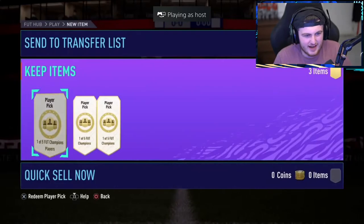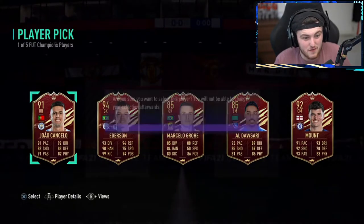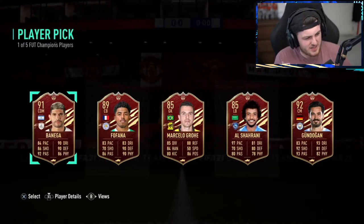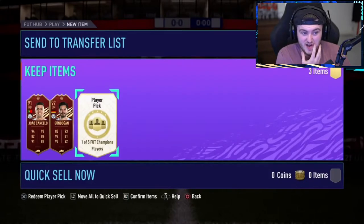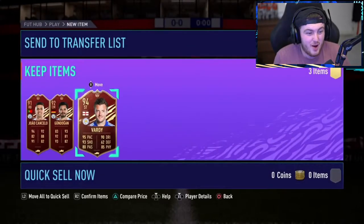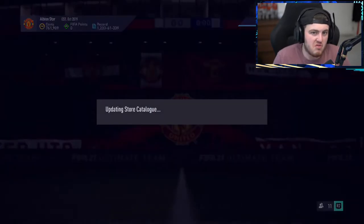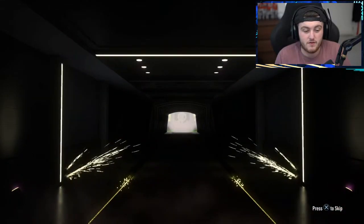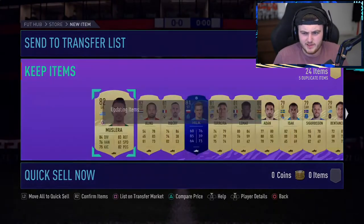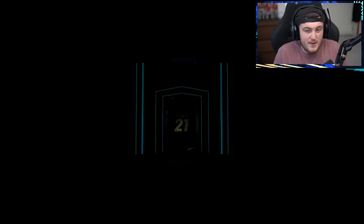We've got Anton's Elite One rewards next — can we do better than Thibs? First pick: Jao Cancelo — big win! That's what I wanted so badly on my account, sadly we did not get Jao Cancelo. Second pick: he wants Gundogan — fair enough. Third pick: Jamie Vardy. Jao Cancelo is a really good pull — a big win from reds. Vardy's got decent value, Gundogan's high-rated fodder. If we can make anything similar to Thibs' pack, we're loving life — a million coins on both, two million coins total.